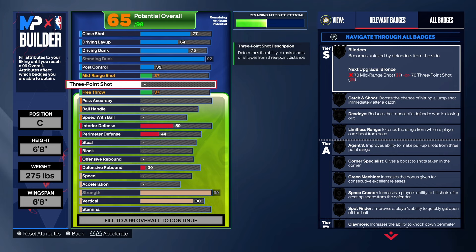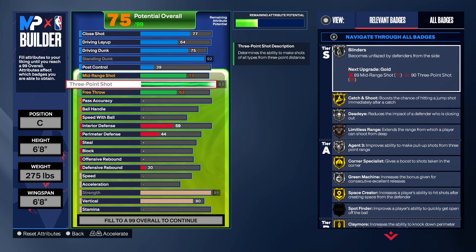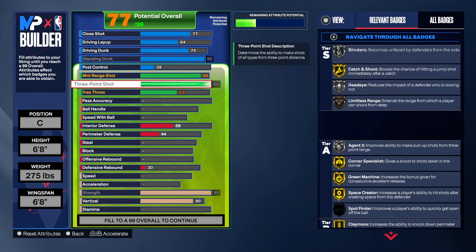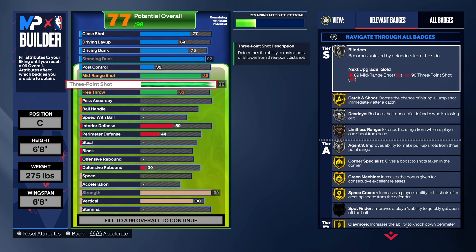So let's go ahead and get into it. We took our wingspan down so we can get an 88 three-point shot. And we have to have that mid-range shot at 88 as well. So those two right there is what is going to give you the name sharpshooter.